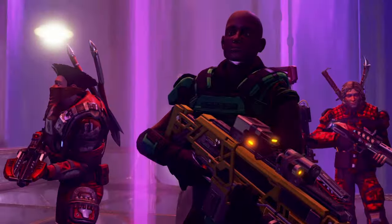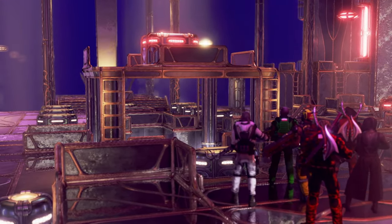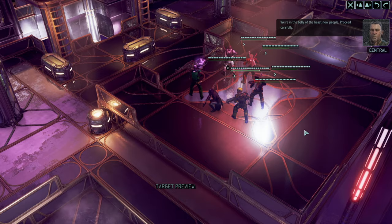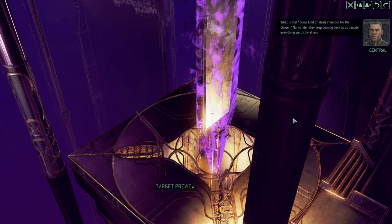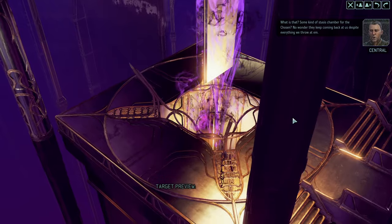Double hit point Chosen — I remember my Better Strike run: 100 hit point enemies and just this massive sarcophagus. The belly of the beast now, people — proceed carefully. What is that? Some kind of stasis chamber for the Chosen? No wonder they keep coming back at us despite everything we throw at them.